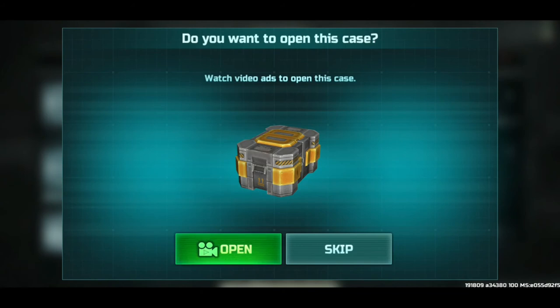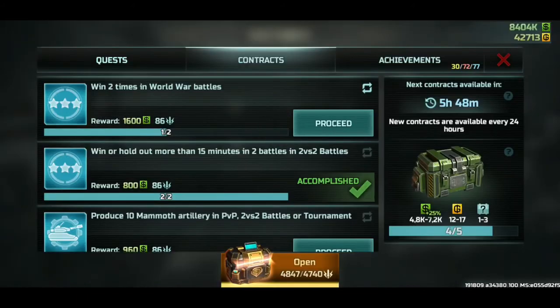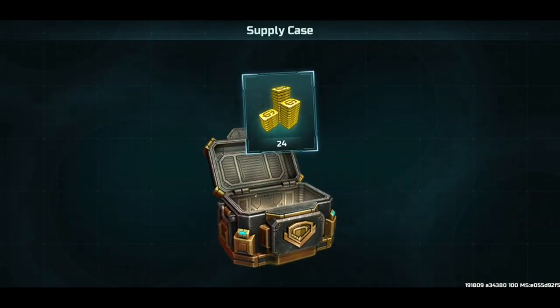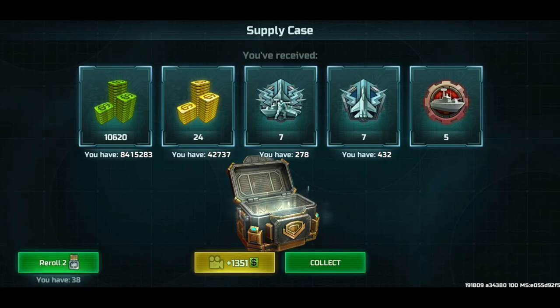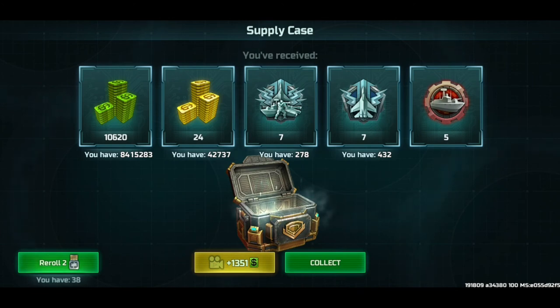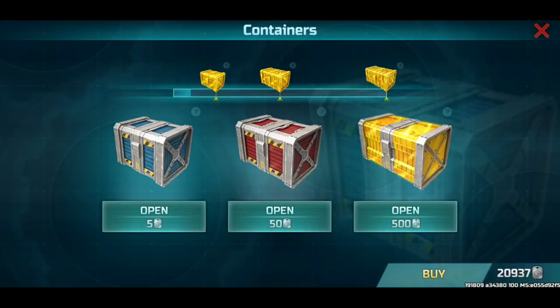After the battle you can open a crate — an extra crate you earn from the match. This time the crate gives me tokens, which leads into the last chapter of this video. I can also open another crate: I get 10,000 green from it, and can get an additional reward by watching a commercial for an extra 351. I'm skipping that commercial because if you watch it here you miss one somewhere else — you can only watch a limited number of commercials.